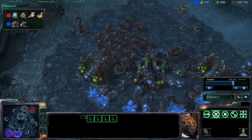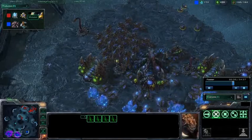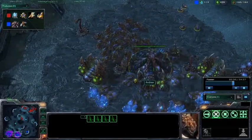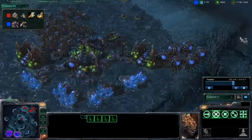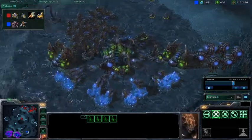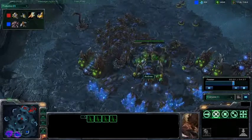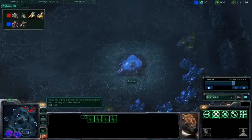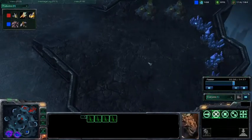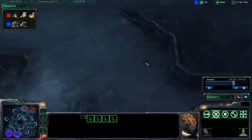Looks like we have ten mutas in progress spawning. That's what I was talking about — Zerg can just spawn a ridiculous amount of units when you thought you destroyed everything. That is true. And then he's trying to go for that third expansion again. I think he would be even safer going right here, out of everyone's way.